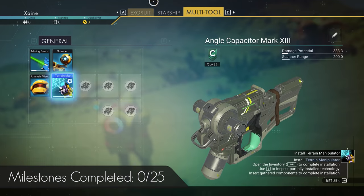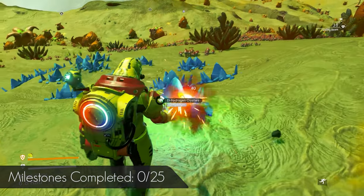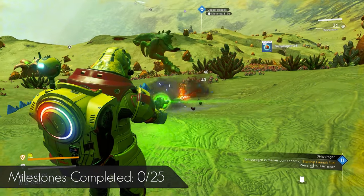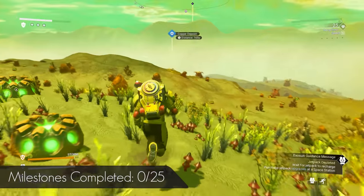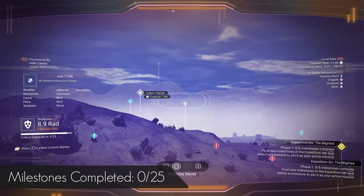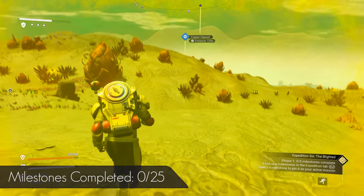On the way to the first deposit, craft the Terrain Manipulator, so be sure to collect at least 40 Dihydrogen, though you'll want 80 total by the time you reach your ship. Also keep an eye out for any green trays and take the rusted metal from them. You can refine a little Carbon to Condensed in your personal refiner, use 30 of it to make a Hermetic Seal and the rest for fuel. Just be sure to make another Nanotube so you don't run out of Carbon.